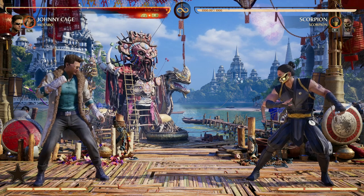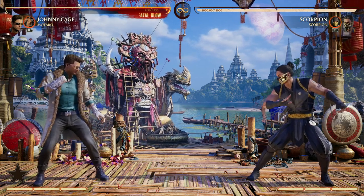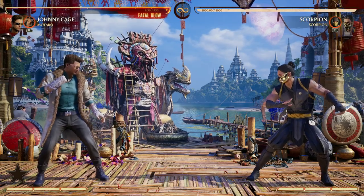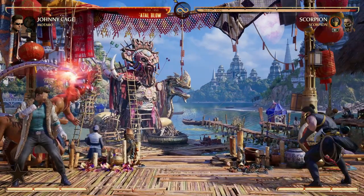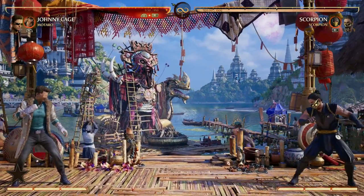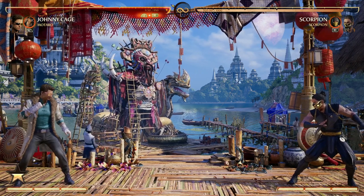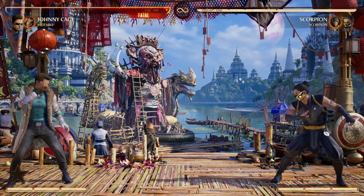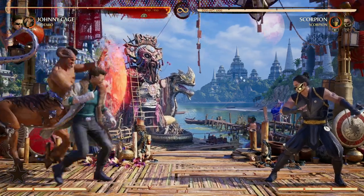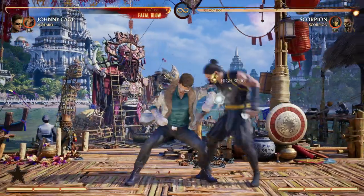Though I absolutely love Johnny Cage in Mortal Kombat 1, one thing that he lacks is in the projectile department, and Motaro is a great choice to fill that void. Not only do we get projectiles out, but now we have the time and pressure that our opponent has to stay there and block it, while we stay behind Motaro and get our hype gauge up. Because Johnny Cage really wants to get in your face, you can also use Motaro's reflect, hold it, and walk towards your opponent without the fear of being zoned out. Then, once you're in their face, go for the combos.